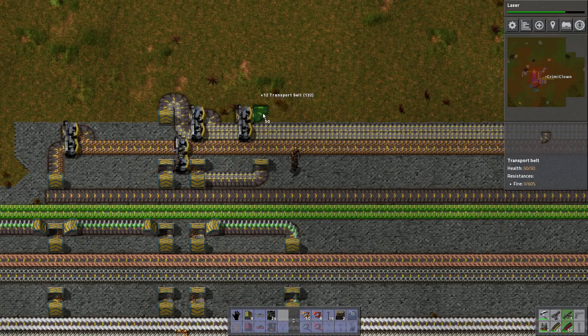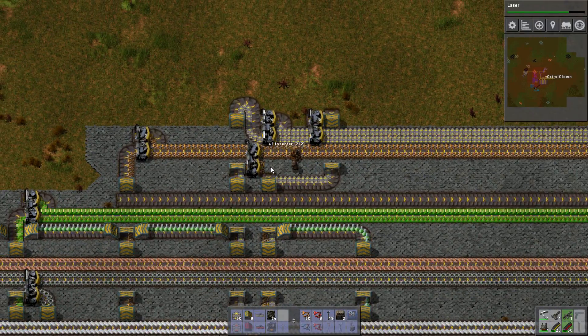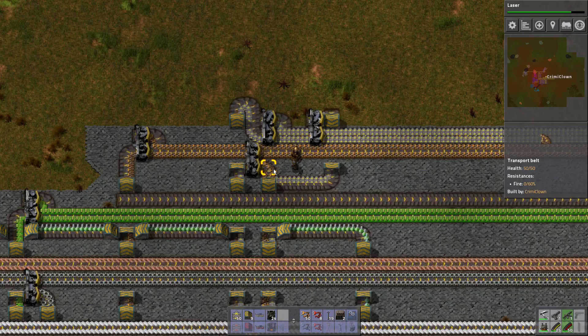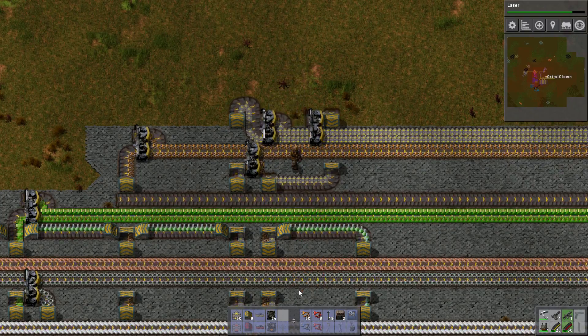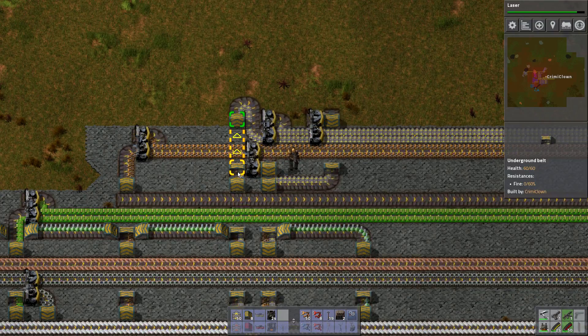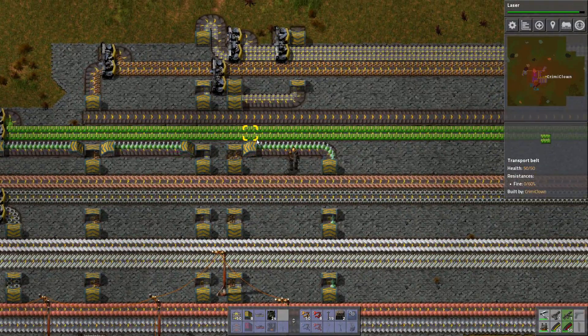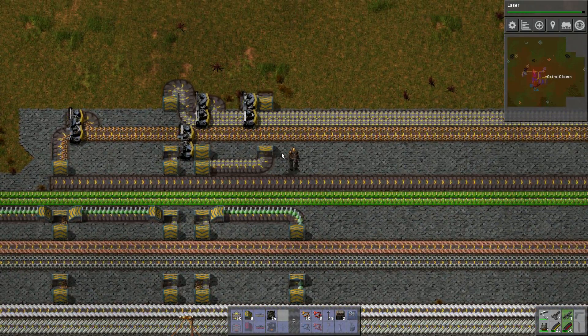Someone — I think it was Super Miser — suggested that you can rotate items, but sadly it doesn't work that way. It's a bit of a shame. We sadly need the tunnel over here because we can't rotate a single belt to be in the right way. You can when it's on its own but you can't when it's connected to something else. So that's a bit of a downer — this is the best we can do.